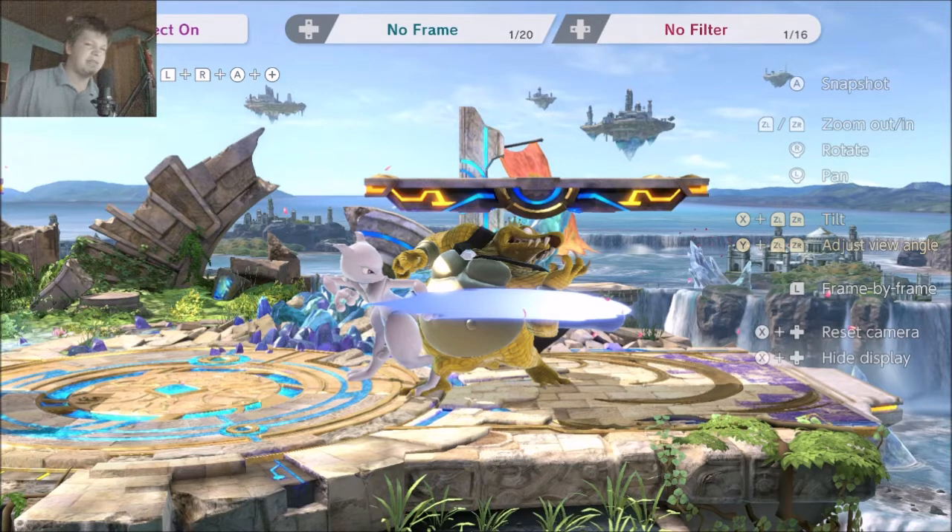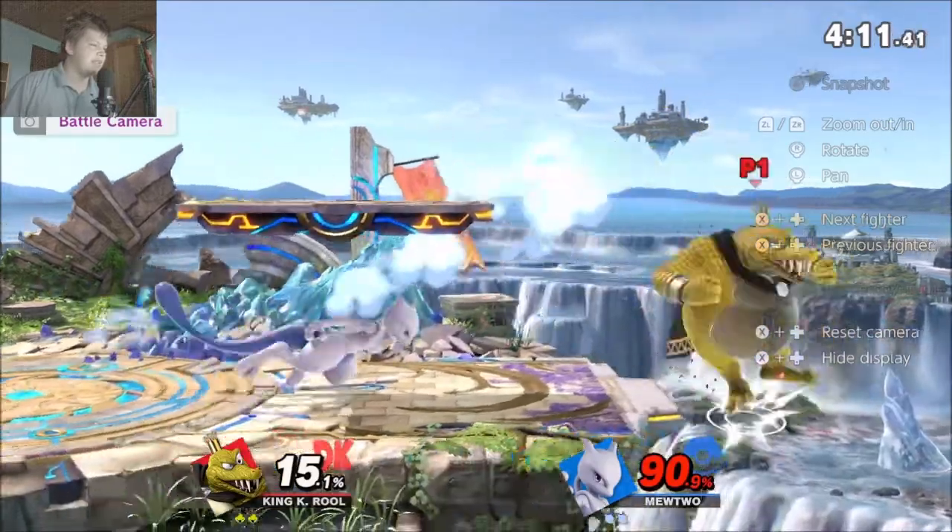Usually, especially since Mewtwo needed some time to grab ledge, I would've stayed pretty much at the spot where you are right now, done a short hop and thrown crown to mid-stage. Either go for a crown trump — if that's too difficult, do a two-frame or try a two-frame with down air or f-tilt, especially on teleport recoveries, which are very strong because you technically have about four frames to hit them. Also use nair, forward air — that stuff is just harder to react to. Instead, you got punished here.